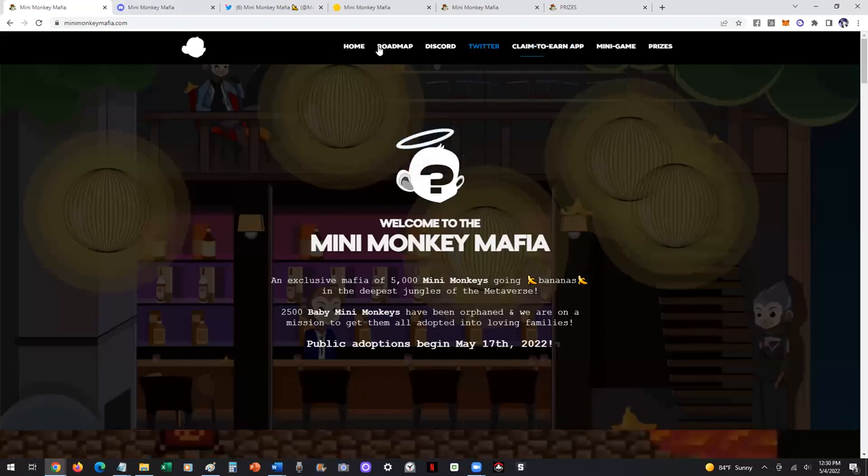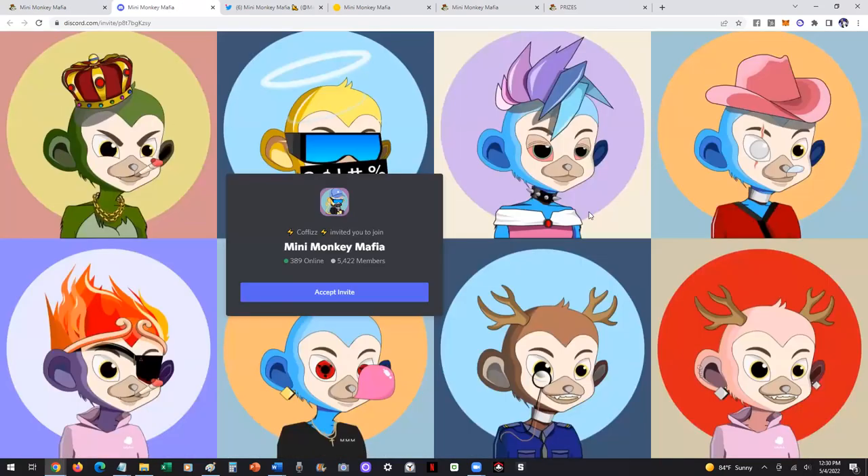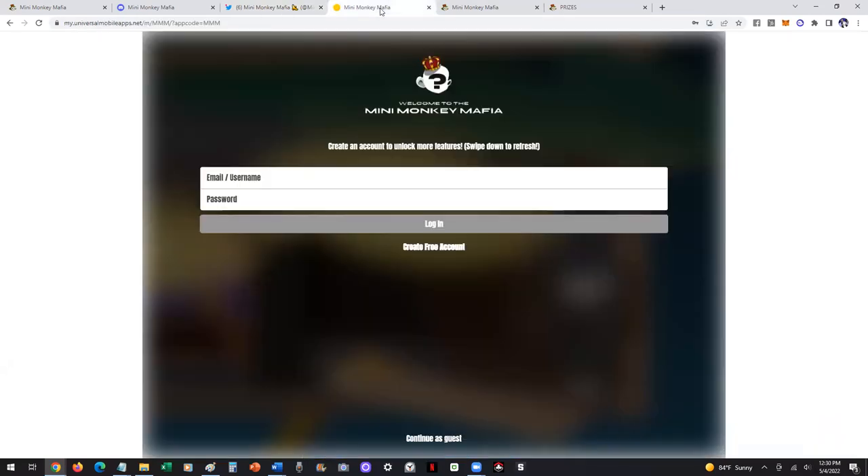So on the top menu, you'll see Discord. If you go there, you'll get right into our Discord where you could start engaging, start asking questions, and see what they call alpha of the upcoming projects and releases that we're doing. We've also got our official Twitter account that you could connect with and access.